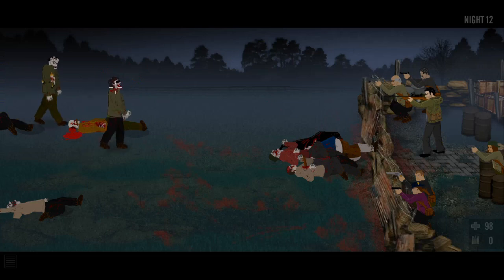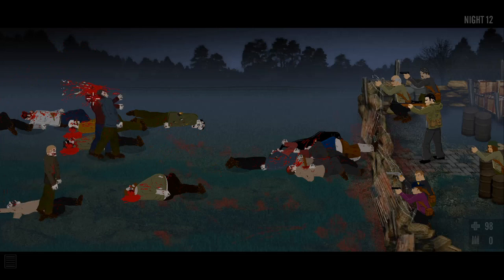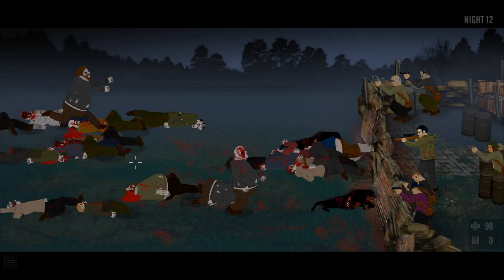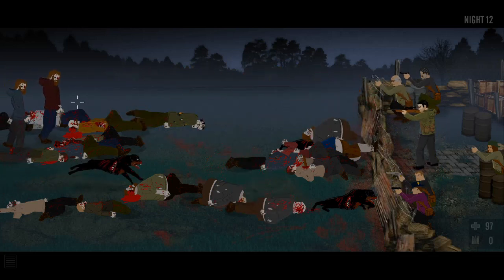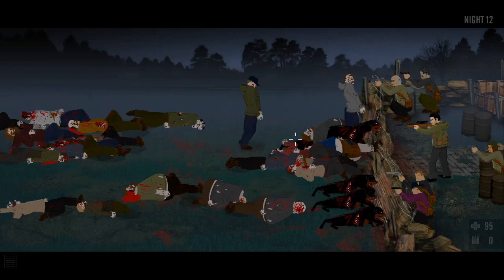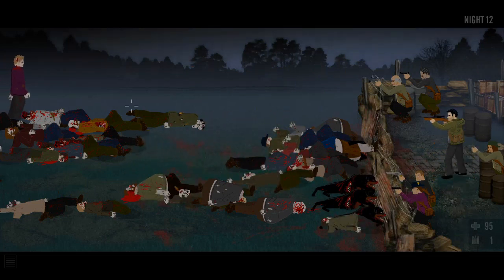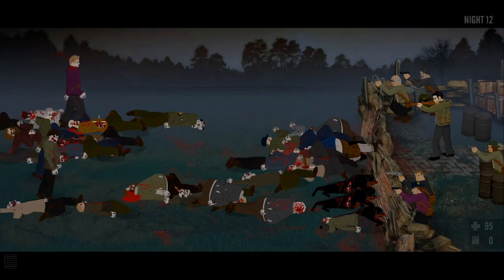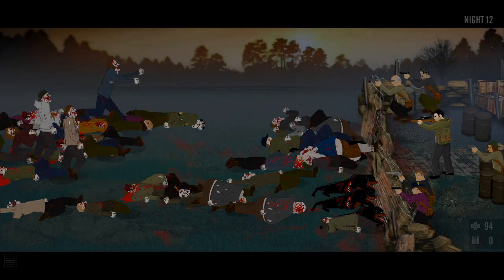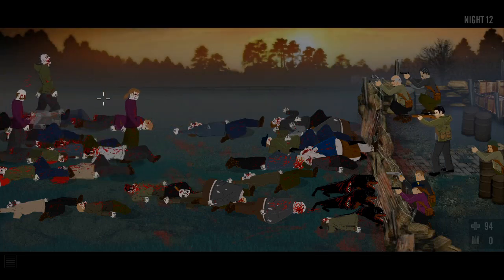Later on we'll get an Uzi, M4A1, and an AK-47. The benefits of them, obviously, is that they're fully automatic, so you don't have to worry about clicking. But there isn't really much clicking involved with the hunting rifle, and it has a pretty low rate of fire. If there was a zombie apocalypse, hypothetically, you don't want fast-firing weapons - you want single-shot, high-accuracy weapons, aiming for headshots.